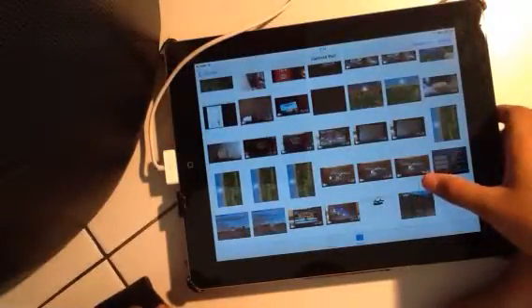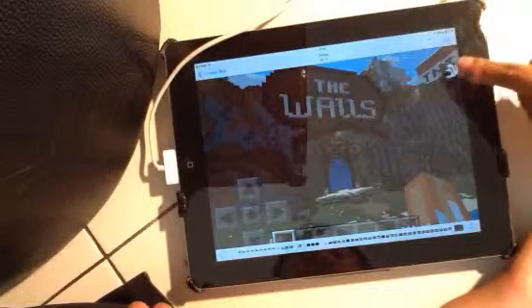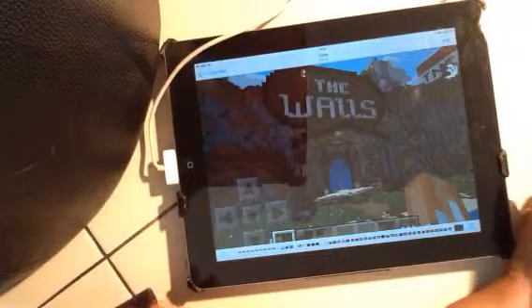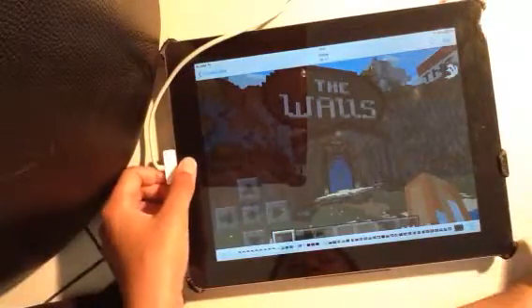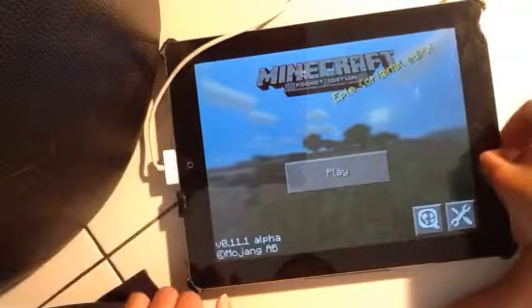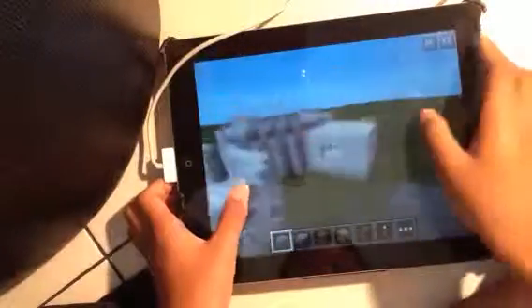Okay, here it is — you can get Swift right on top of here, and this is just a server. I can't wait until they bring out The Walls — not the ice cream, The Walls minigame. That's my favorite one.